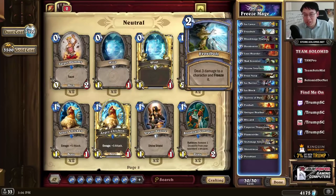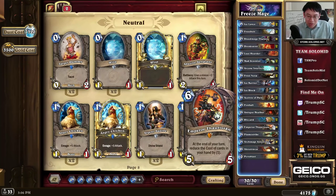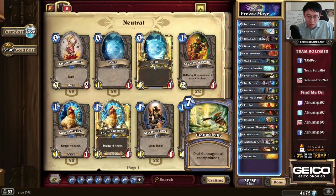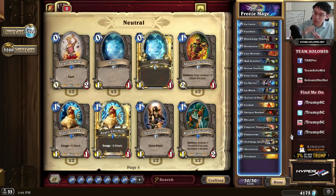You do need to keep one Frostbolt in order to finish them with the Ice Lances at the end. Emperor Thaurissan, when you have a bunch of cards, reduces them. Then more freezing, some Flamestrike, and at the end you play Alexstrasza, setting their face to 15. Then you finish them off with something like Fireball, Frostbolt, Ice Lance, Ice Lance.